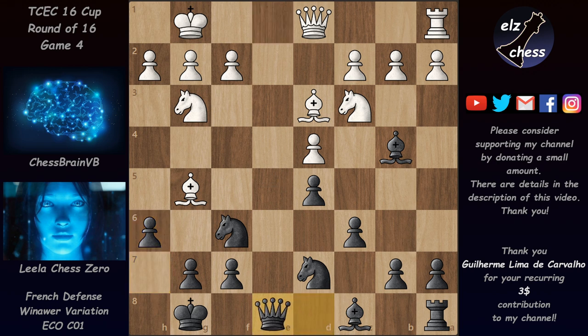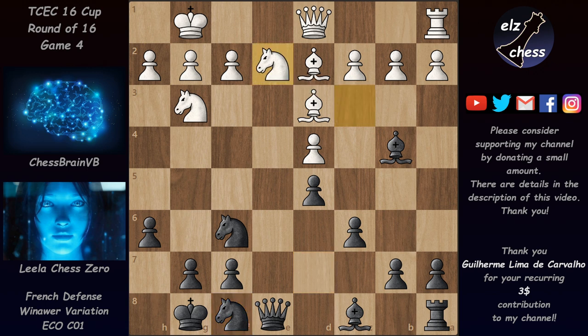We have Re1, and Leela played h6, pushing the bishop back. We have rook takes, queen takes, and bishop back to d2. Now since there is no more pressure on the knight and e5 and c5 are unavailable, the knight on d7 went to f8 to reroute to the kingside. We have Ne2 trying to exchange the dark-squared bishops — this is Leela's good bishop because it guards dark squares in black's camp.